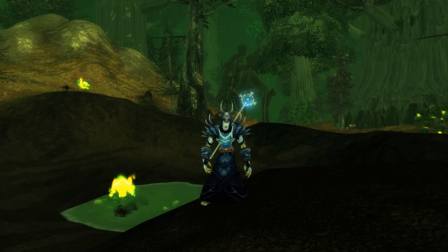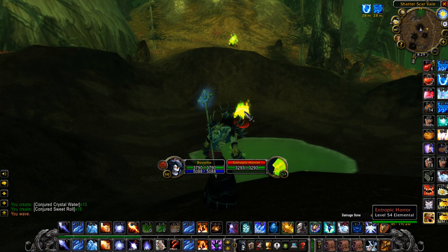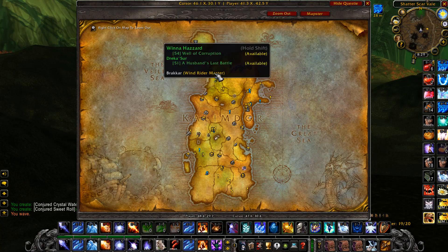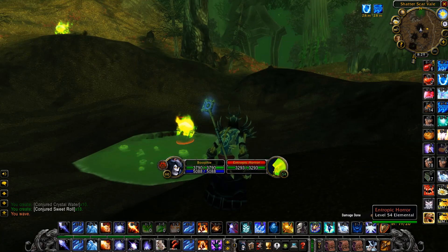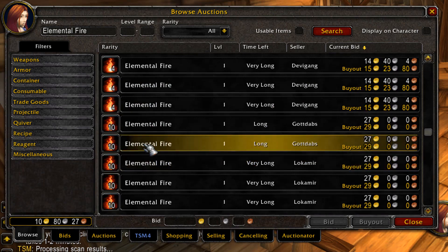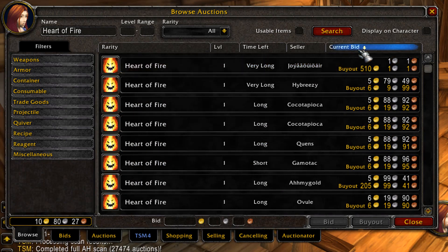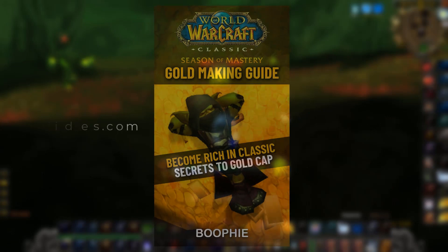Hey guys, welcome back to another gold making video for Season of Mastery. In this video I'm going to be showing you a really good gold farm right now. You're going to find this farm right here in Felwood, right in the middle. What we're actually farming is Essence of Fire, Elemental Fire, and Heart of Fire. The Essence of Fire is going for about four to five gold each, the Elemental Fire about four gold, and the Heart of Fire about six to seven gold each.